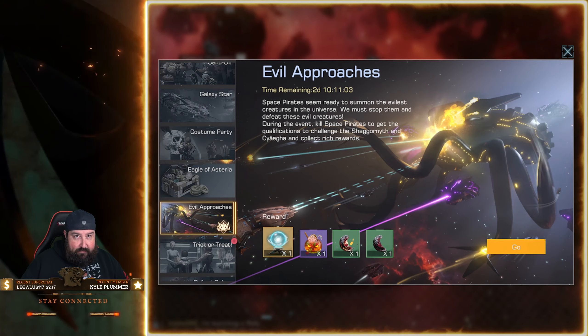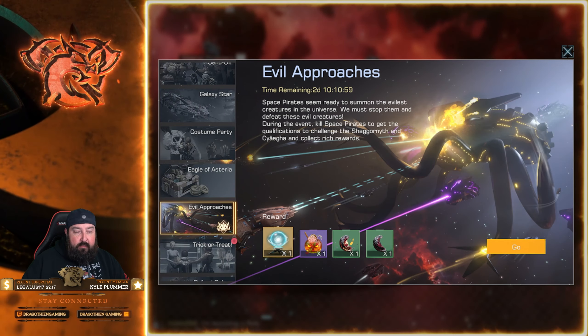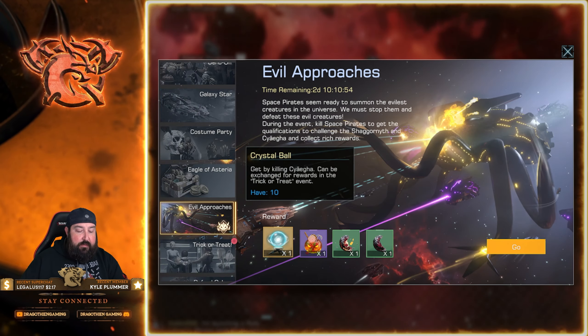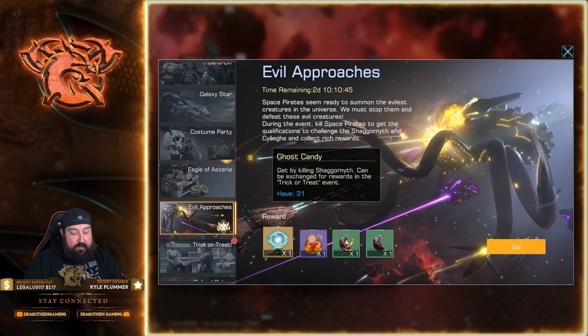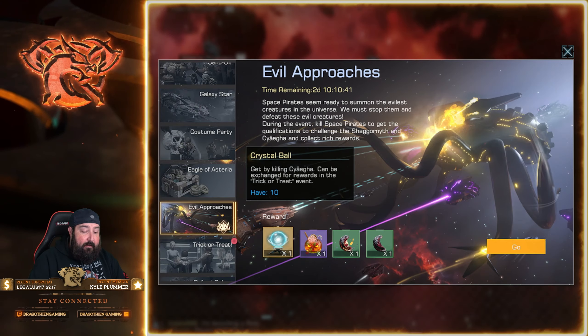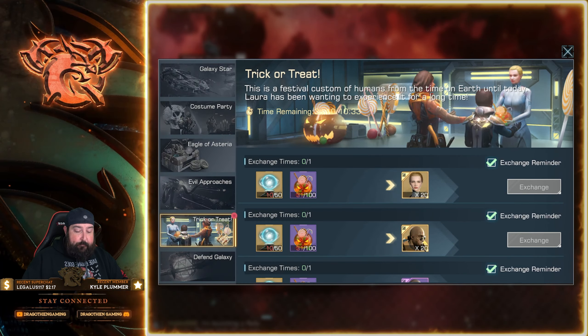Evil Approaches is kind of like the alien ghost ship event but with a Halloween style. You get rewards like crystal balls when you kill the Syegas, you get ghost candies, and other certificate shards, so you can summon not only a Syega but also other different ghost ship types.